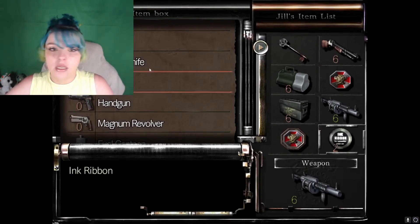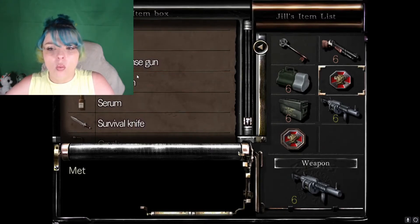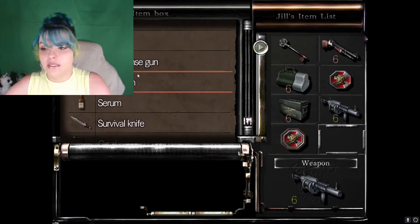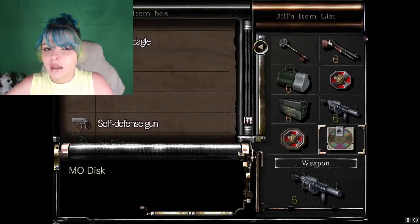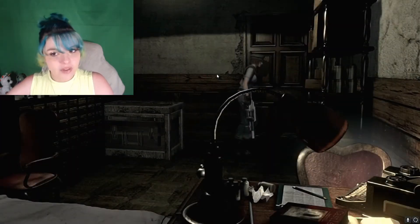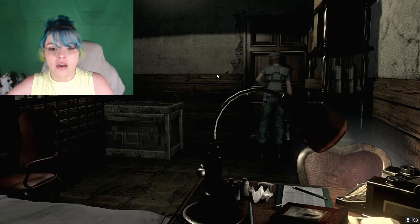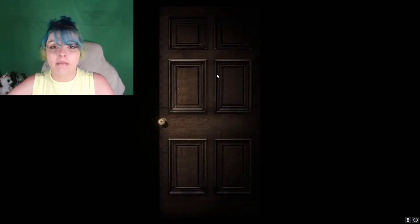We're going to put this up real quick along with whatever our MO disc is. I haven't seen anything for the MO disc, but we do have that and a Medal of Eagle. Not quite sure where either of them goes as of yet. As soon as we find out, we will take care of it. I'm going to use this big gun on these guys in the hallway or else we may be in trouble.